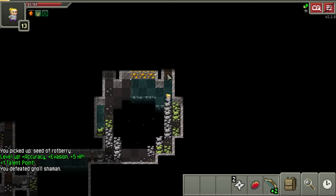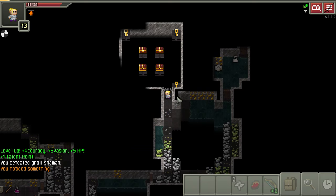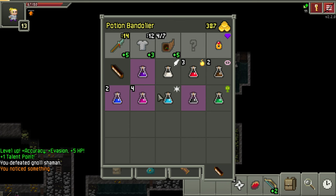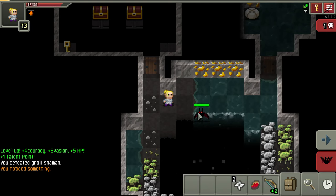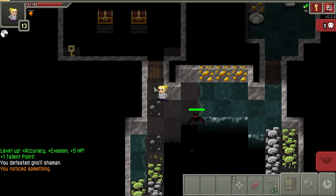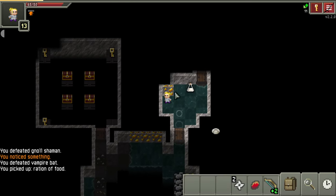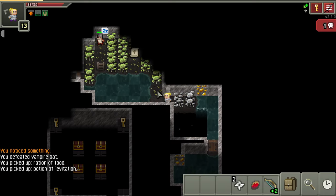Barkskin scales with your level, so as you level up it gets better. Let's check this out - it looks like a hidden door. Indeed it was. We need double levitation or levitation plus haste to get through there. We have one levitation and no haste - maybe we'll come back for it. I don't like to fight the bat here because if it dies and drops a health potion it'll fall down and break, so I like to step back onto firm ground first.